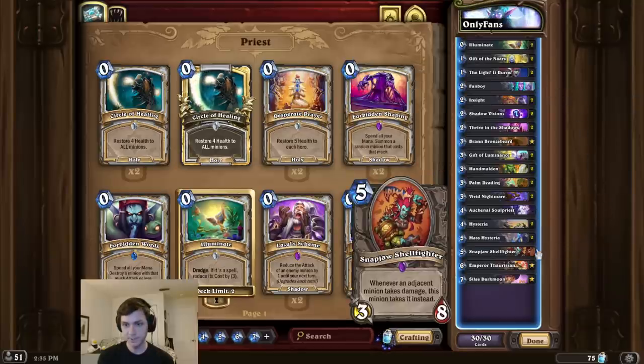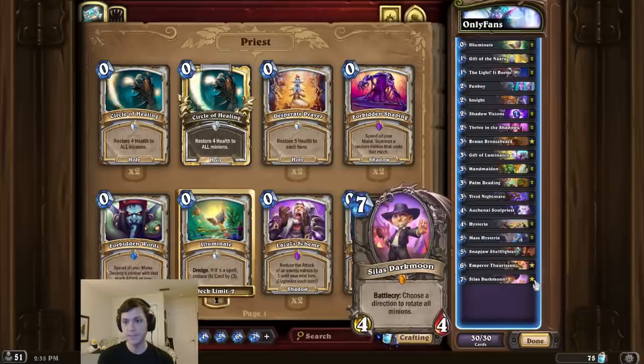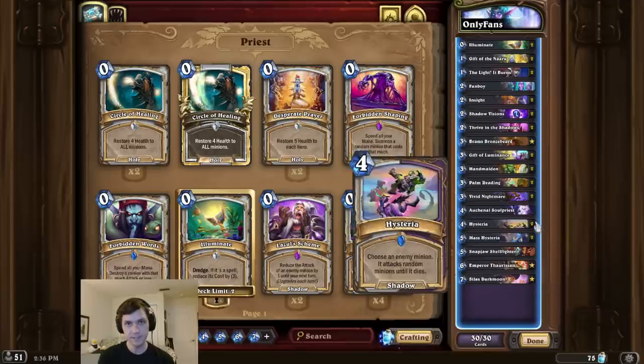Then we play a Snapjaw Shellfighter, and we use Bran and Silas Darkmoon to give both of those to the opponent. And finally, we play Hysteria on the Akonai for the OTK.